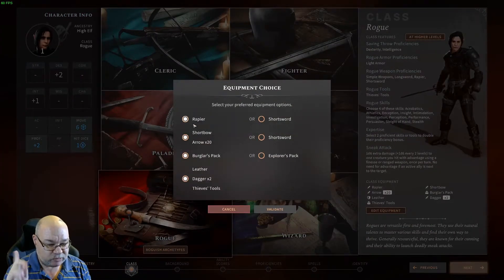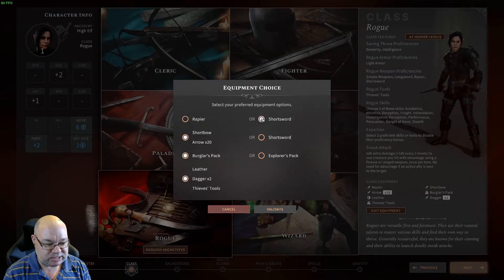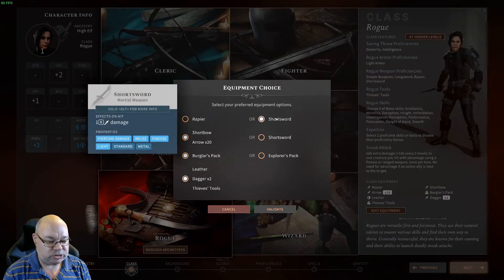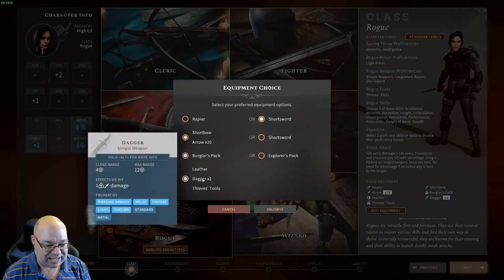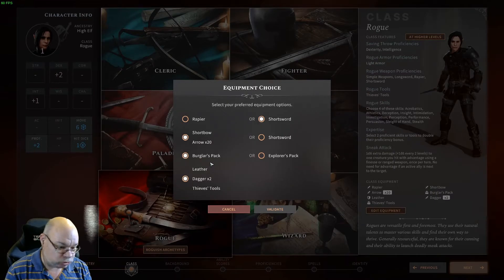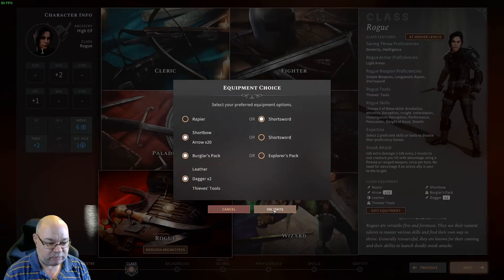Because of that, we're going to edit the equipment. You start the game with a Rapier, Short Bow, Burglar's Pack, Leather Armour, two Daggers, and a Thieves Tool. You could swap to your two Daggers until you can get a couple of Shortswords. But if you change this to Shortsword, Short Bow, Burglar's Pack, Leather, two Daggers, then you can start your layout as Shortsword and Dagger, and move on to dual Shortswords once you find another one — they're pretty common early game, or you can buy them.